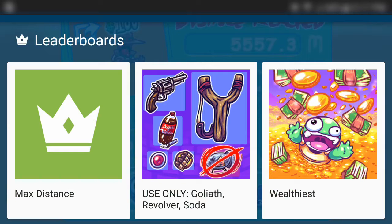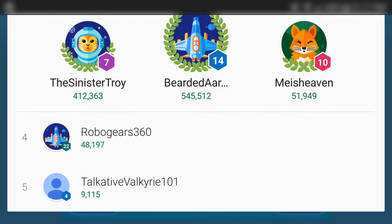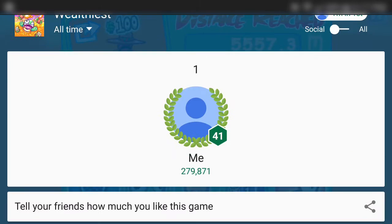The second leaderboard category is basically your starting performance — you change your settings or weapons from the start, and you cannot use the nuke to do this. I think only about five people have done this so far, so I'm not sure if this one is a bit messed up too. The third one is wealth, which is pretty much how much money you've earned.